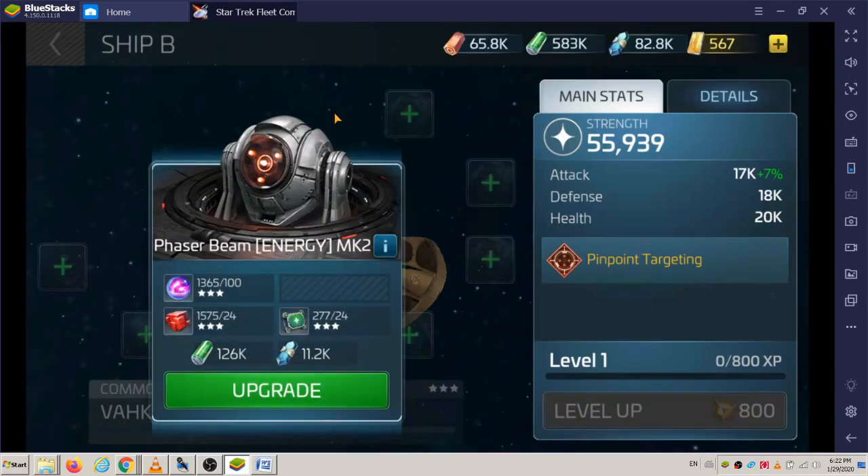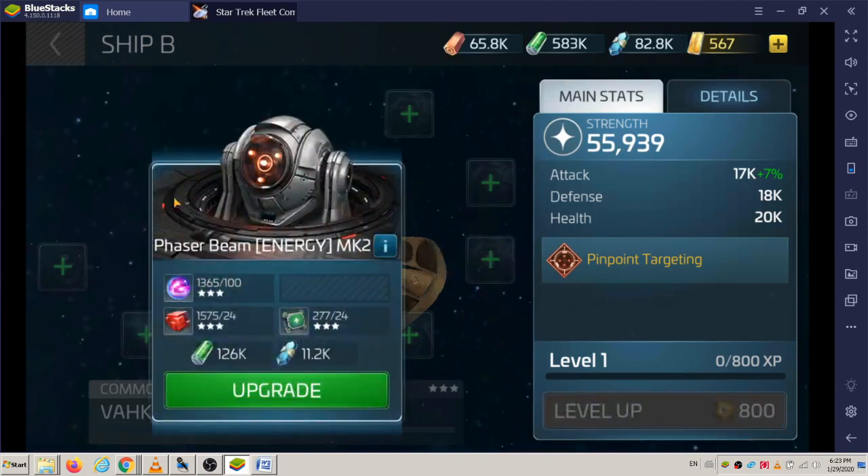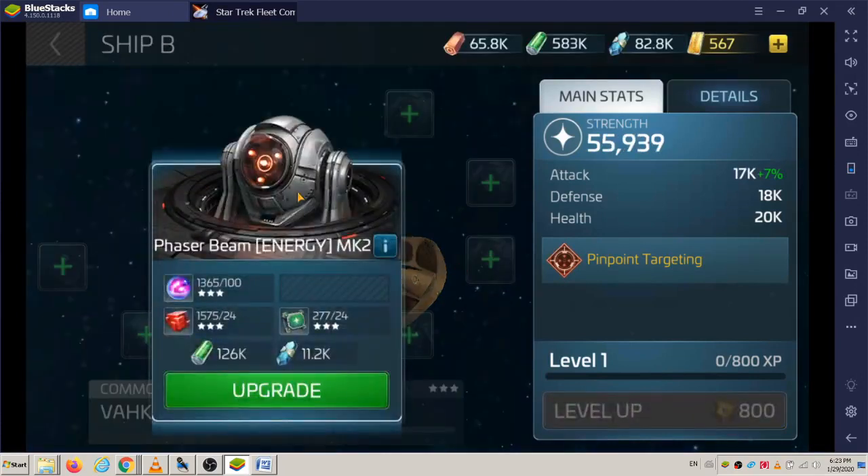You can see the titanium cost. Each one of these costs this amount — this is not a total for everything here but per item. You can see it's like 103 three-star, and that's why I saved it. I'm glad I didn't spend it. I couldn't spend it on the other ships anyway, so this is really working out.